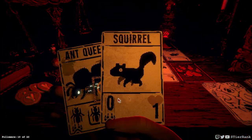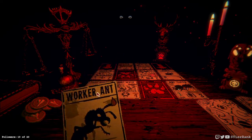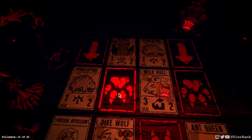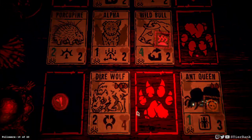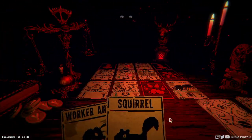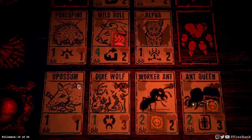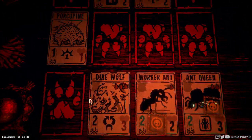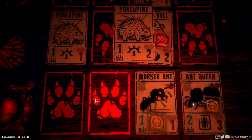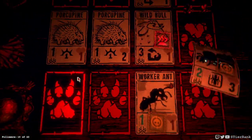Now we can get our ant queen back on the board. And then keep going. That's gonna undo most of our progress unfortunately. But we can get rid of the alpha now. And the dire wolf took out the wild bull. Oh there's a new one - it's just a whole bunch of them all at once.